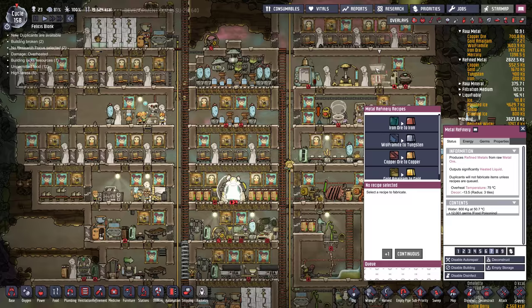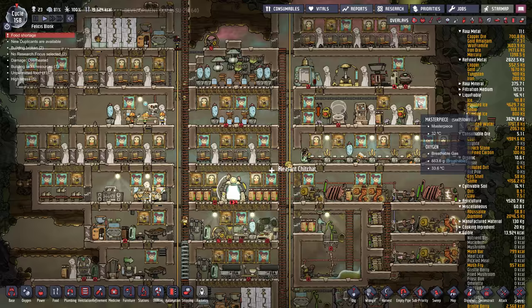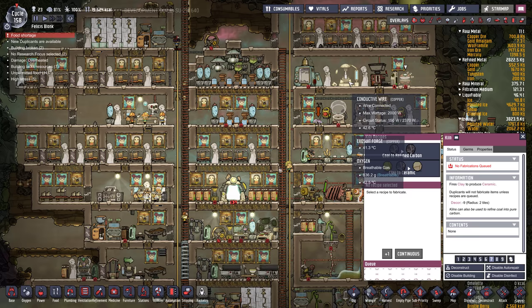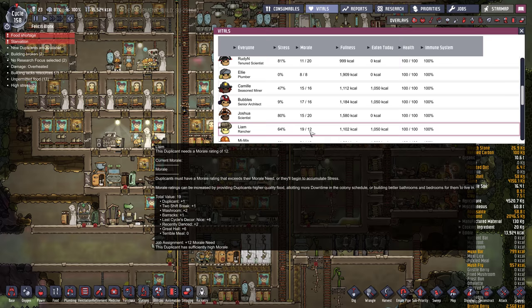Let's check the piping. Metal refinery — let's stop that. Food shortage, yes. We won't do any jobs at the refinery right now, same with the kiln. We won't build that jet suit. We do have a great hall, which is nice. Stress isn't — well, stress is high, but morale is decent.